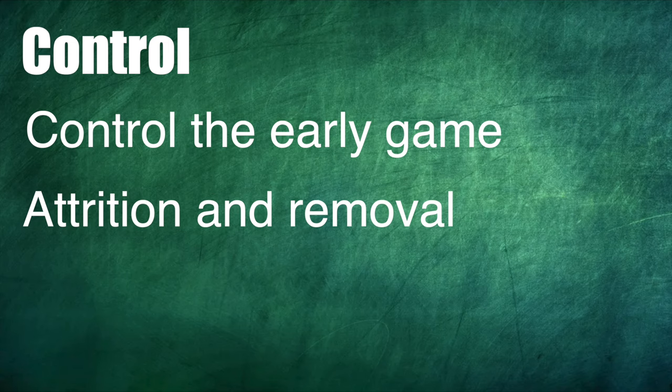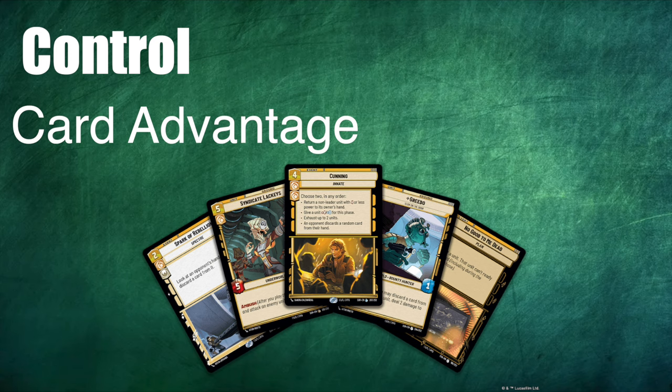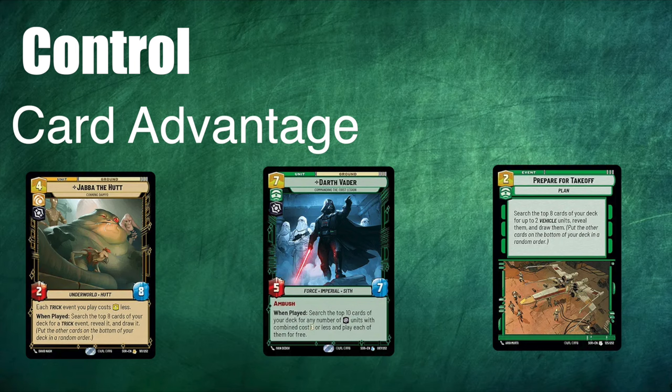Next up we have control. Control decks want to control the battlefield and play the long game. They attempt to slow everything down through attrition and removal. As the game progresses they take advantage of their more expensive powerful cards to destroy the opponent. Where tempo is key for aggro decks, card advantage is what control players are looking to gain. Card advantage simply means you have more cards and therefore more options than your opponent. Value and card advantage can also be obtained by using cards which generate other cards, either through card draw, token generation, or through tutoring — which means searching your deck for specific cards and drawing them to your hand. Virtual card advantage can also be obtained by not playing out your threats in the early game and taking a more conservative approach.